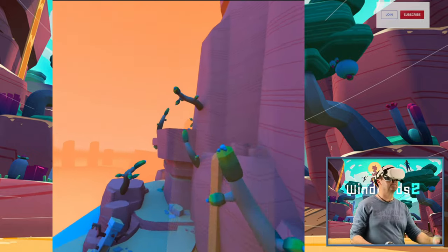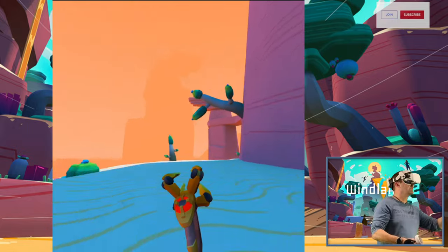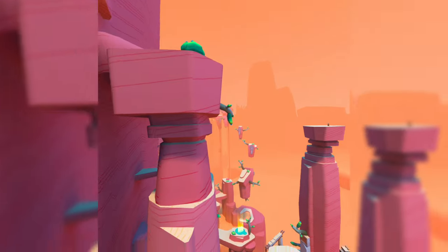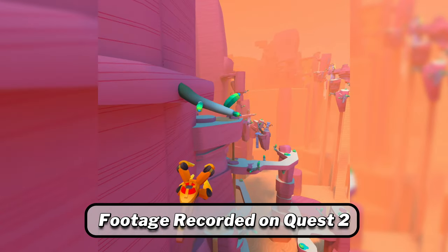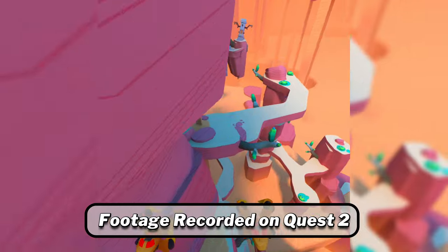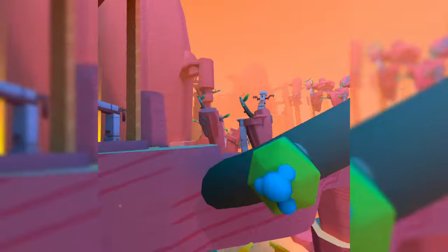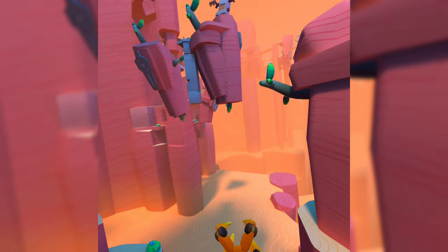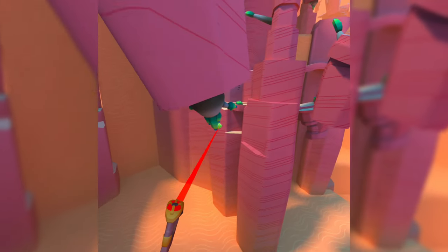In the first few hours, the grapple points are dense and numerous, so missing a grapple point is not a big problem as you are probably within easy reach. However, as you delve further into the Windlands, the grapple points become less numerous, usually with a specific path and with some proper leaps of faith where you will swing into the ether, hoping you can reach the next distant grapple point. This can lead to frustration as you repeatedly plummet to your death from what feels like millimetres away from the next grapple point.